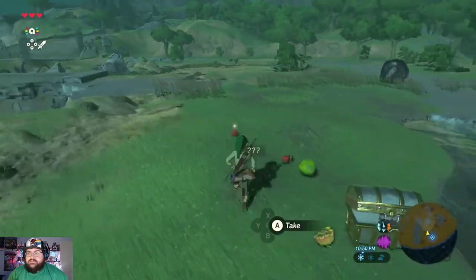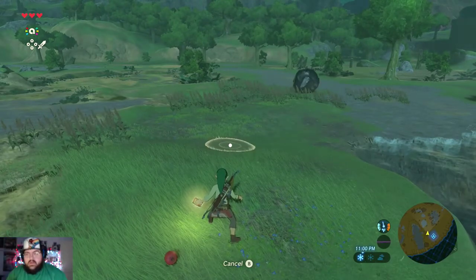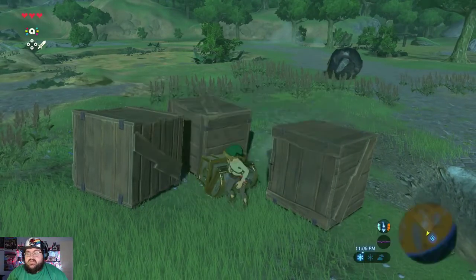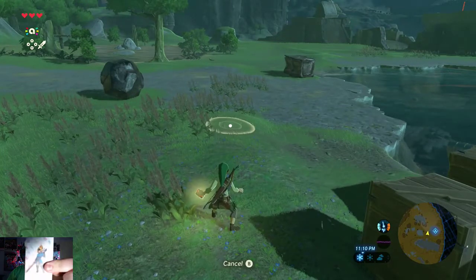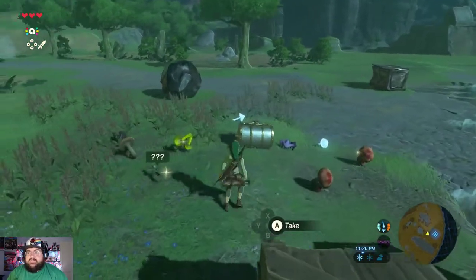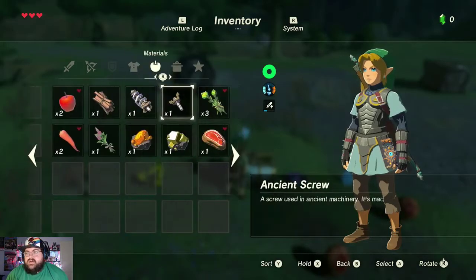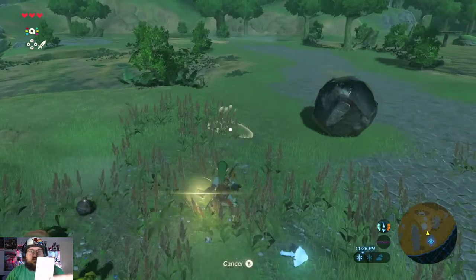Another Link card — got a bunch of crates and a chest. The chest gives us some fire arrows — not too shabby. More Link cards give us tons of food, which is nice especially if you cook a lot in the game. And we get the Fierce Deity Armor — body armor that gives attack up and looks cool. Yes please!